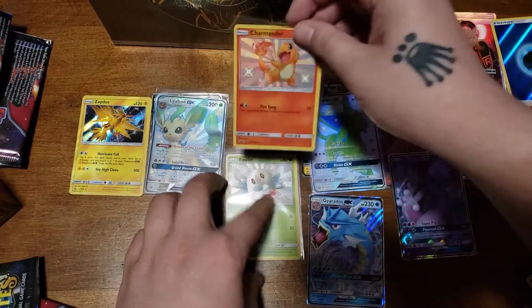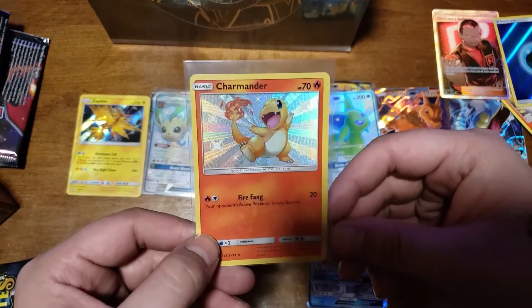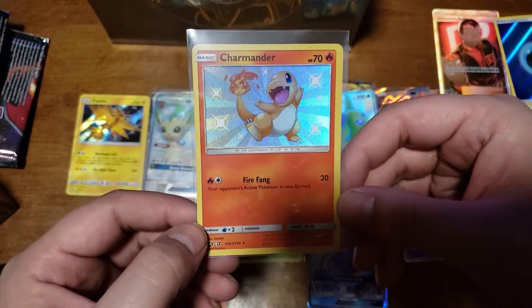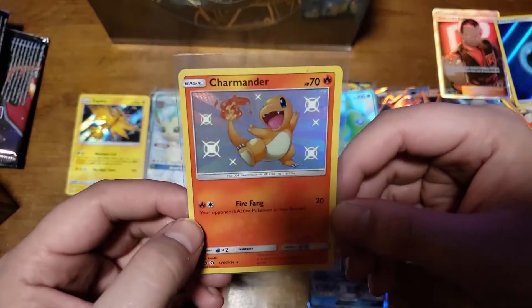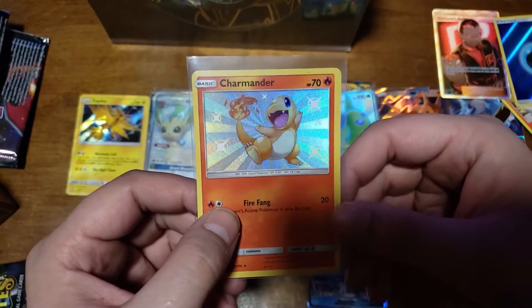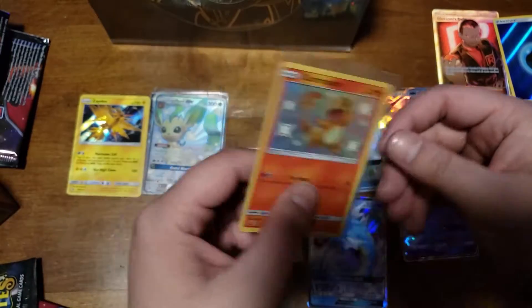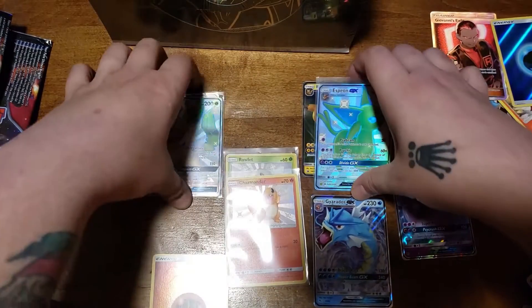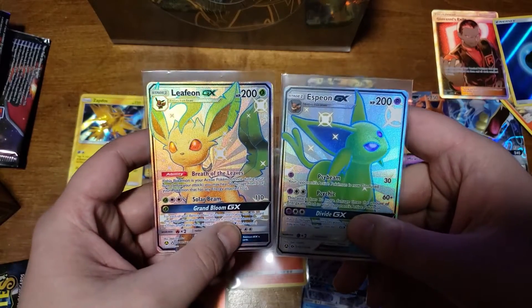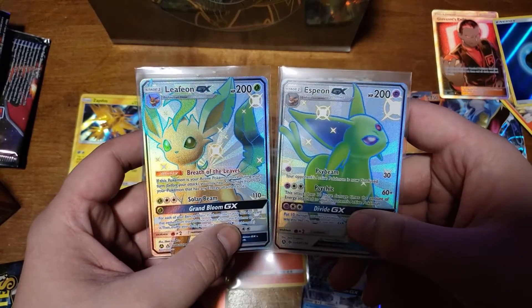Look at this Charmander right here - I think this is like $200 in PSA 10 Gem Mint. So definitely a good card, I think it might even be more than that. Like $300. And then Charmeleon is like $600 for a PSA 10 Gem Mint. And then we have these two bad boys right here - Leafeon GX and Espeon GX.